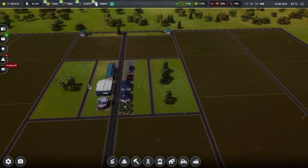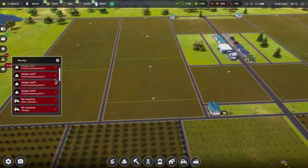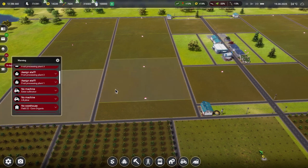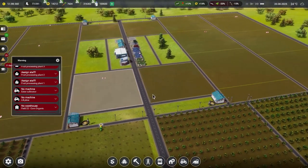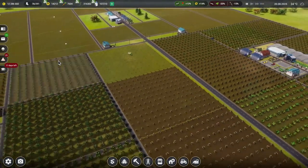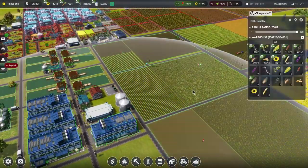Now we're going to move time on. I don't know what's going to happen here — we said we want all these things in these fields. We're going to get a load of errors appearing, going 'no, it's not going to work'. No warehouse for organic corn, organic sunflowers — hang on. We can't have used up all the storage over here already, have we? Oh my goodness — yes, we have. We've got quite a lot of some things.